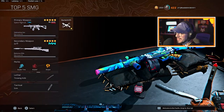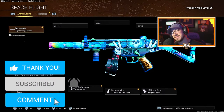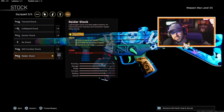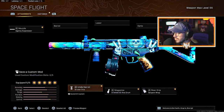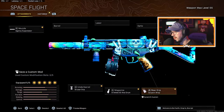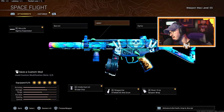Next on the list we have the Cold War MP5 — this thing is still amazing, and the iron sights are great on it. We're running the Agency Suppressor for the muzzle, the Raider Stock for better movement speed, Serpent Wrap for the rear grip, the STANAG 50-round drum for the magazine, and the Bruiser Grip. If you want, you can swap Serpent Wrap for the Tiger Team Spotlight laser or add a Task Force barrel — but I prefer this build and I think you'll love it too.